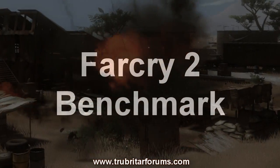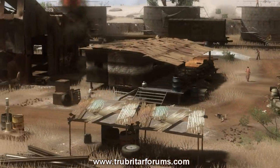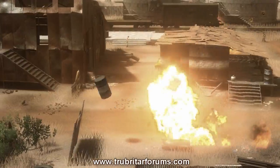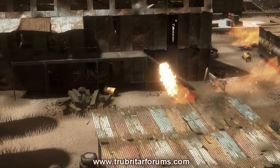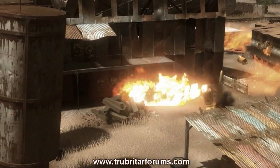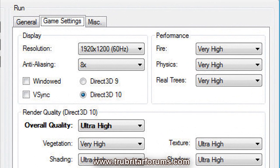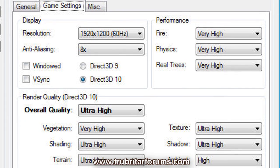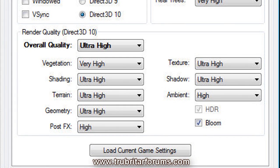For the first test let's run this quad SLI setup through the Far Cry 2 benchmark. I do like this benchmark — it gives you a very comprehensive report at the end. Here are the settings we're going to be using: display quality and resolution 1920x1200, anti-aliasing 8x, Direct3D 10 enabled, performance everything set to very high.